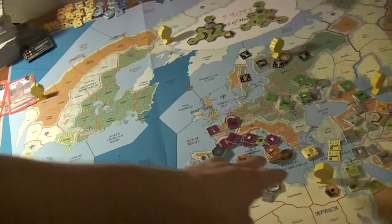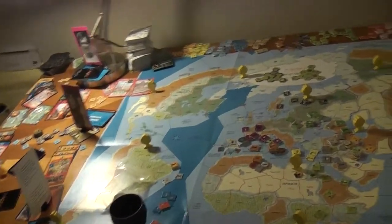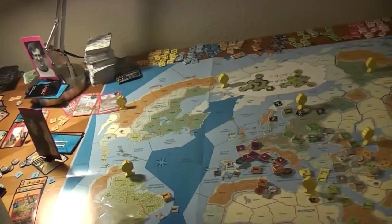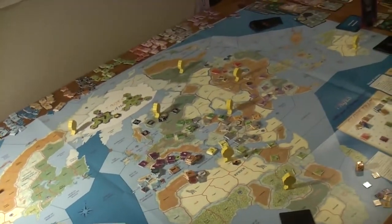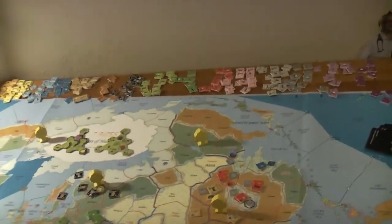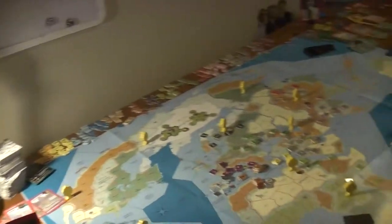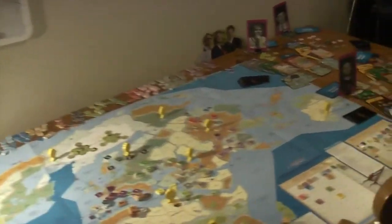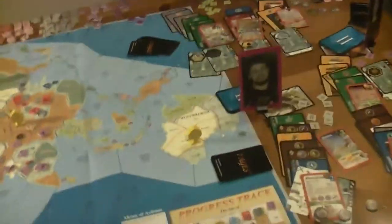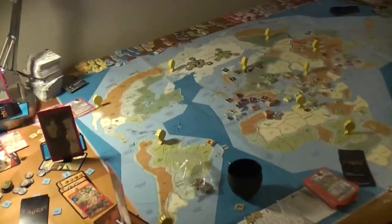Giraffe and Runt are both in pretty smooth sailing. Ka is definitely flagging the most, followed by Cowboy. Little Red is also in rough shape, but the double production action really saved him — he would have been in trouble otherwise. After doing the double production, I read the rules closer and the second production wasn't supposed to happen until end of turn, but I played it that way for everyone so it's okay. We're in era two now. Runt got her free advance at the end of the turn, which is going to open up the number of empire choices people have for empires they are going to begin.